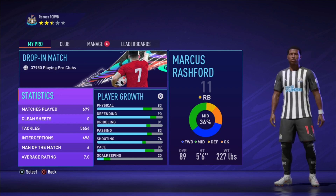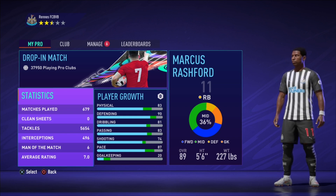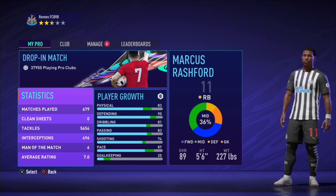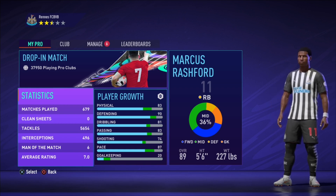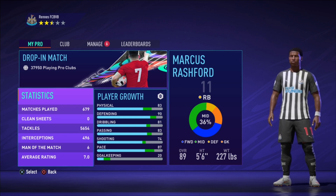Kante's build with Shadow has 82 physical, 94 defending, 81 dribbling, 76 passing, 66 shooting, and 87 pace. Looking at the two builds, they're very similar, but you need to see the individual attributes of my Kante build, so let's get to the blueprint.